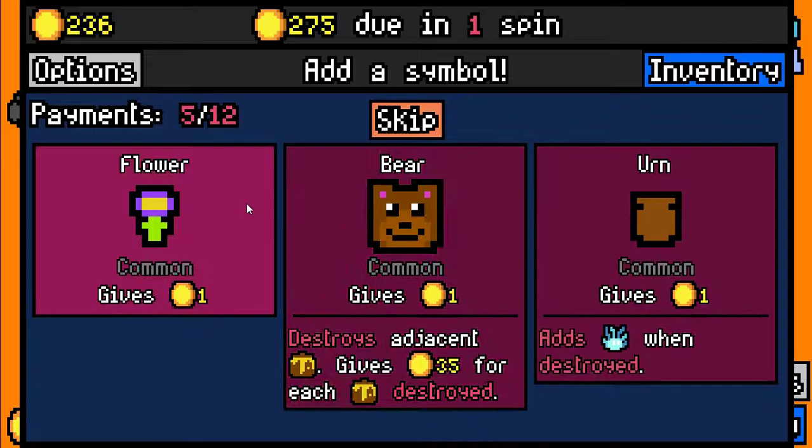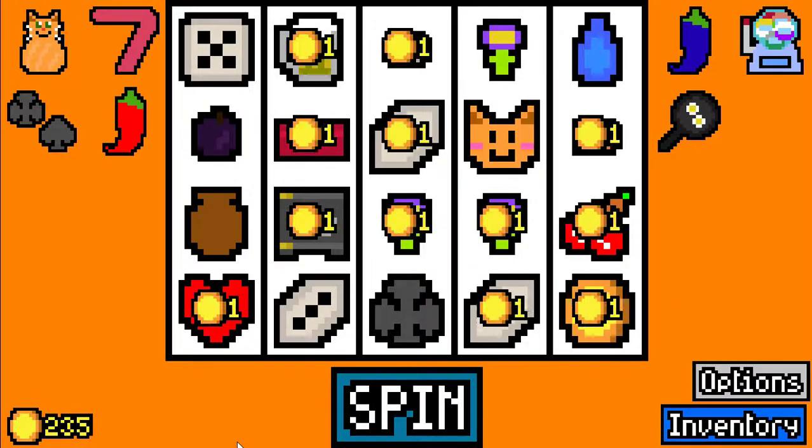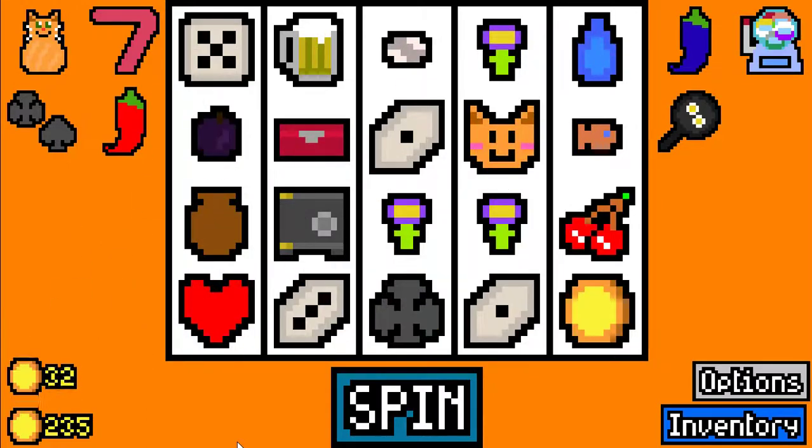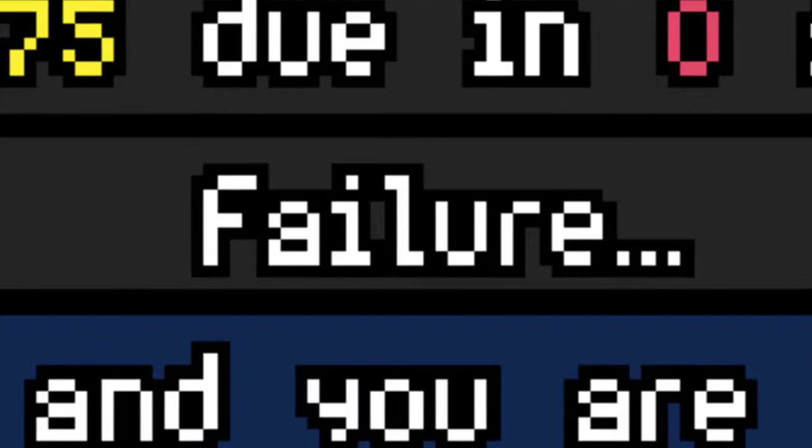And in our final spin we are going to take the flower and hopefully we can make it, but it doesn't seem like we can. And no, we fell short — just 8 coins away from paying our rent. Failure.